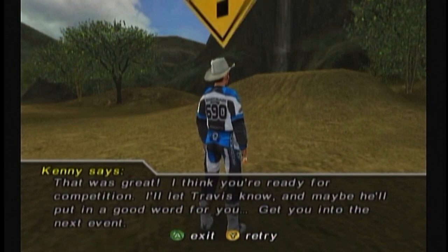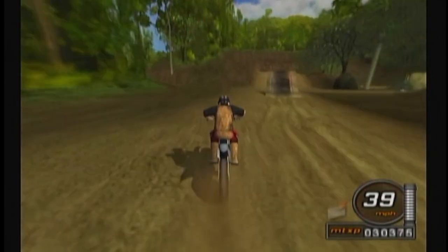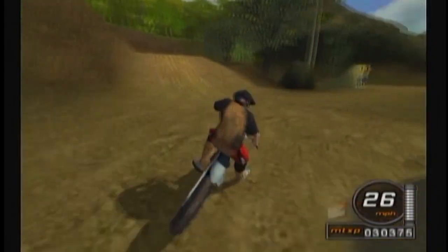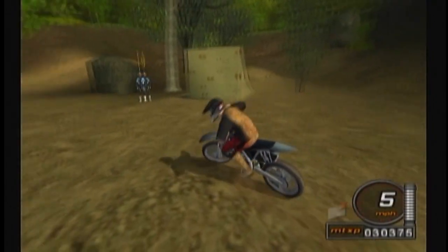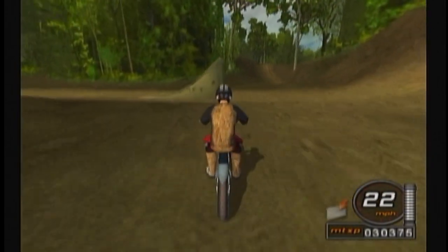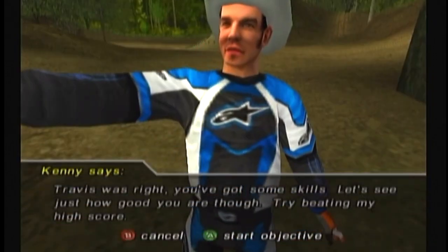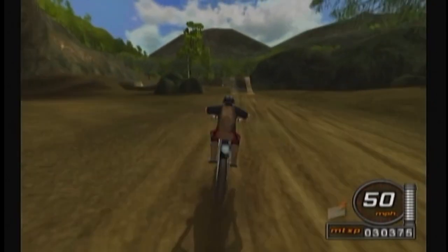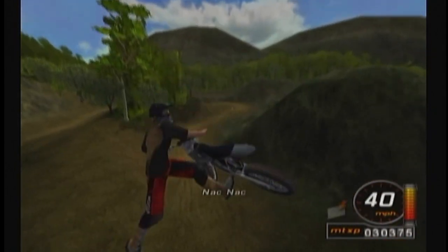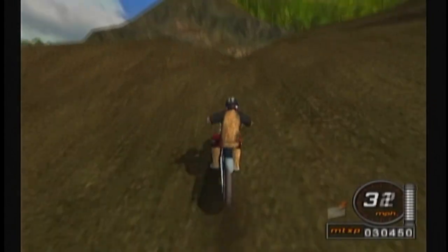Maybe he'll put in a good word for you — get you into the next event. Now Travis is riding around on a race we're gonna do with him, but you have to find him and catch him to do that race. That's probably a small downside — I'd have preferred him to be in one place. But I was accidentally still in — Kenny, don't interrupt. Now I've gotta catch up to Travis and I know he's gonna go around this bend, so I'm gonna try to cut him off at the pass, but it doesn't exactly go right.